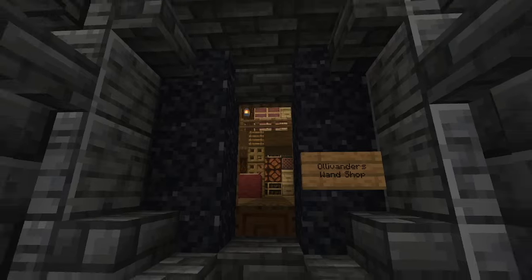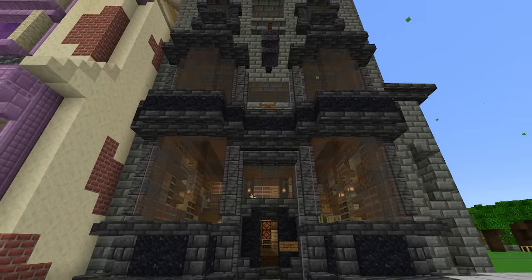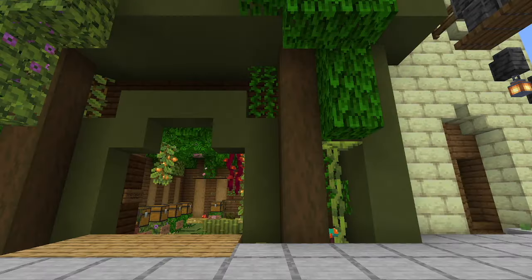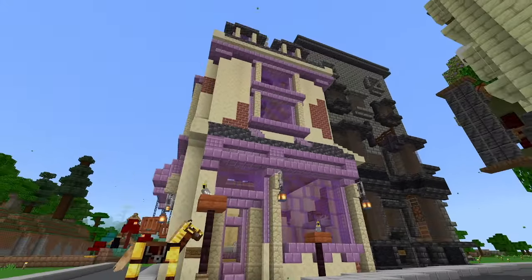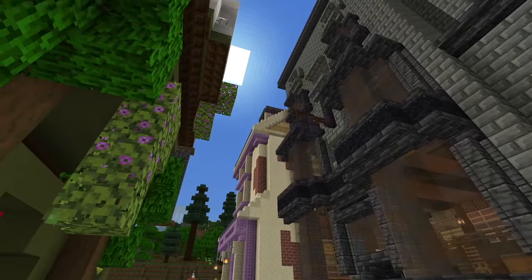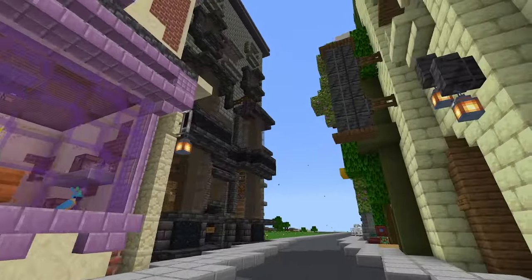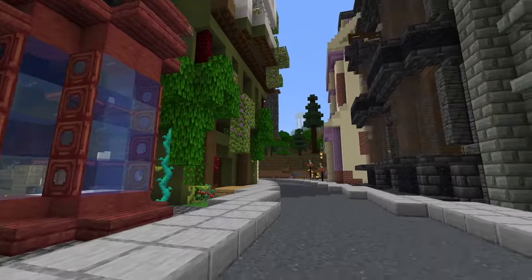Ollivander's Wand Shop — if I could do it again, there is something very specific I would change: I would put that little side structure on this side. Not only is it more correct to what the actual building should look like, it would also help create a sense of separation between this building and the owl shop. The side of the owl shop looks really nice and I think we lose some of that detail by having it right up against the wall. But it definitely doesn't look bad, and I really love how this area is coming together.